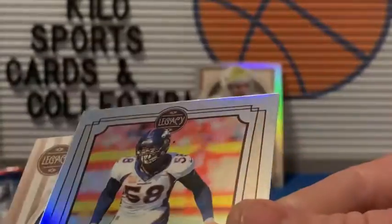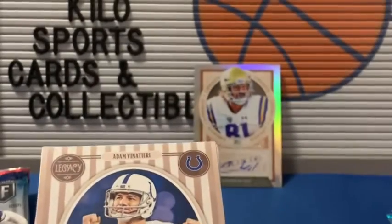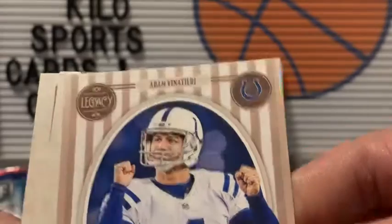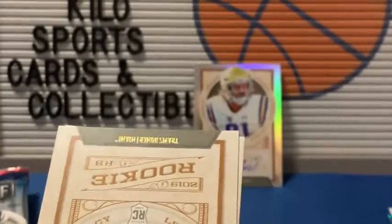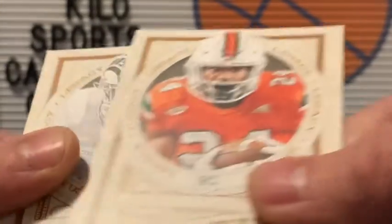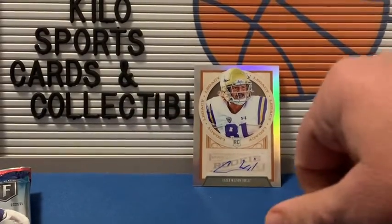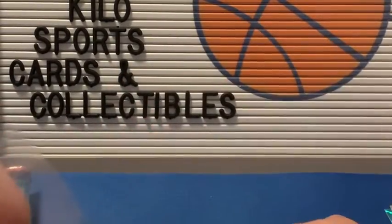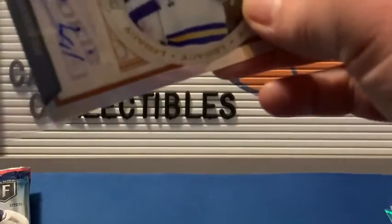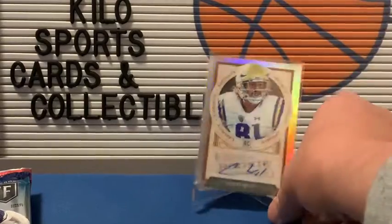And then we got a Von Miller holo — or silver, I'm not sure what you call it in Legacy. And then we got a record book of Adam Vinatieri, Most Career Made Field Goals. And our rookies are Travis Homer and Preston Williams. I'm going to go ahead and sleeve up the auto. Alright, let's go ahead and put that on the stand, even though I don't know who he is. An auto's an auto.